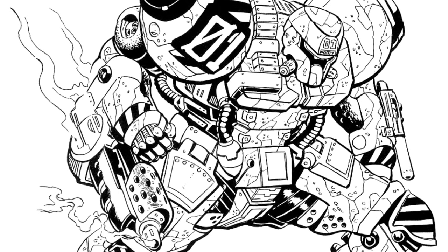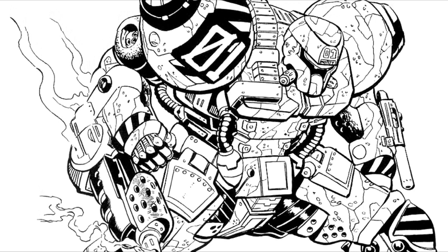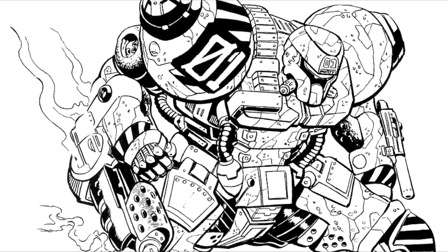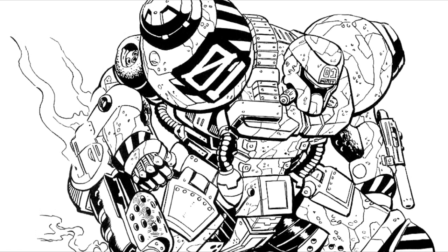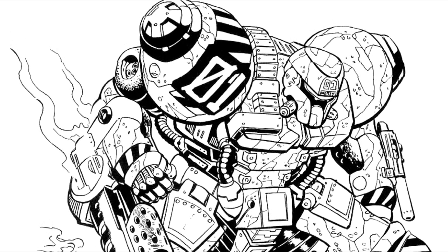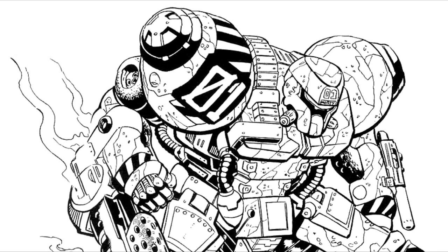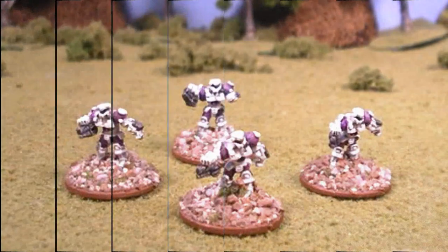A breakthrough eventually came. According to rumors, the Word of Blake's R.O.M. organization acquired patented information held by Defiance Industries and the New Avalon Institute of Science, regarding a new composite armor formula. Using this information, the team was able to sheathe the Achilles in armor that met the protection standards set by the Free World League military, while also maintaining an acceptable level of stealth.